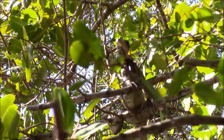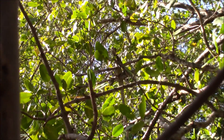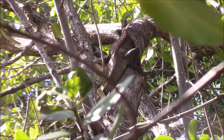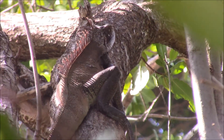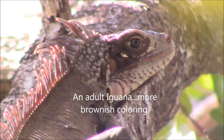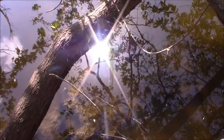They have about 100 little tiny teeth — very sharp. However, they are vegetarians so you don't have to worry about them. But if they get anxious with you around and you get too close, they may whip you with their tails, and that stings. I always love the iguana. Of course, I love them all.